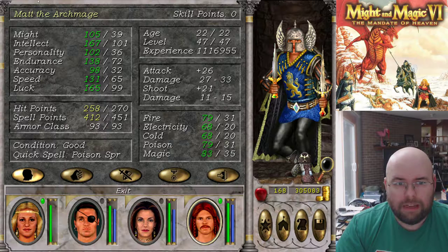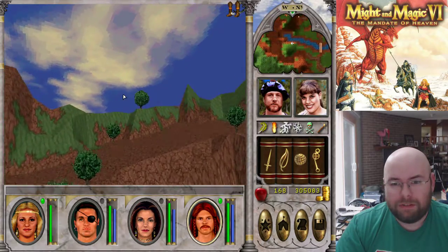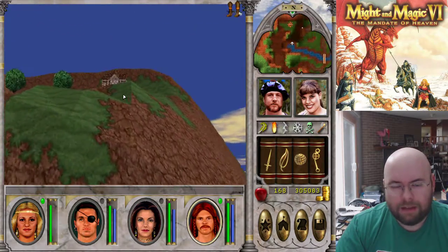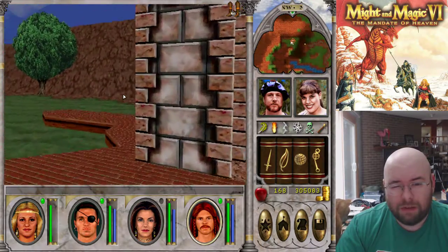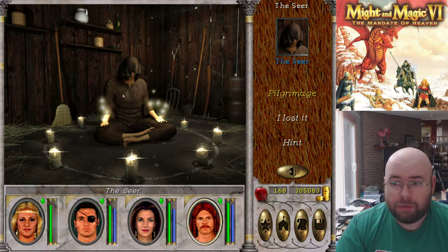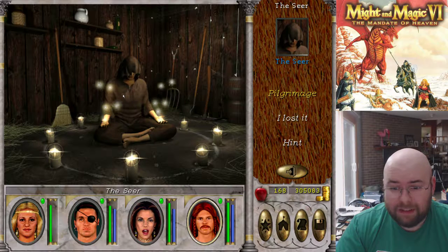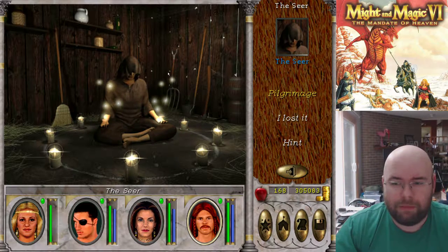What I would like to do is get these stats in the 250 range, which would be about double what I have now. In order to be able to do that, I currently have 14 ranks. What I would want to do is have a total of 25 to 30 ranks. In order to get 25 to 30 ranks most effectively, 20 ranks with a plus 50% to light magic is going to be what I'm going for.